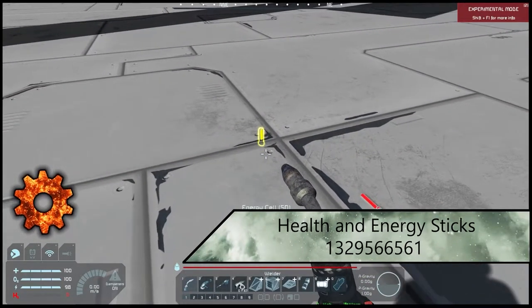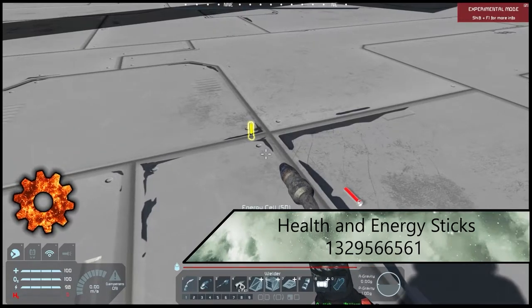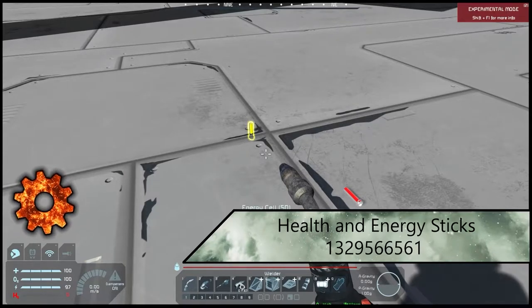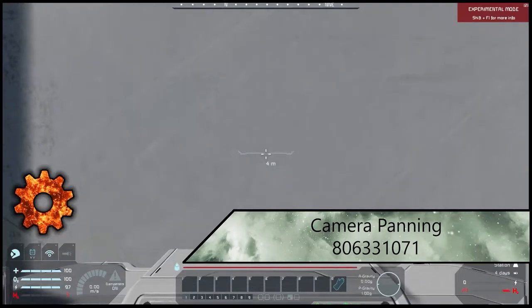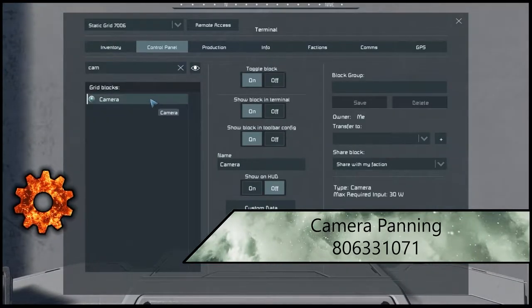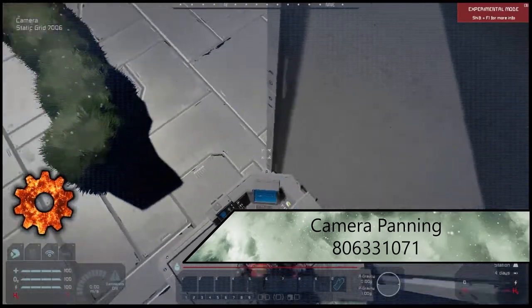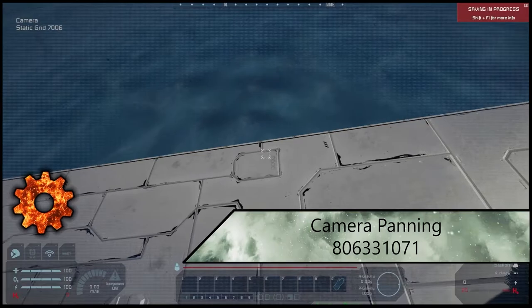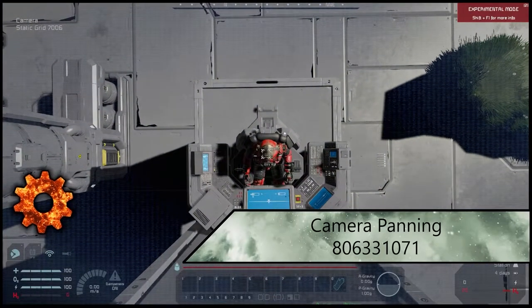Next up are the Health and Energy Sticks mod — little sticks in forms of 25% and 50% for energy and health. You keep them in your inventory, and whenever you get low enough they trigger and refill your battery or health. These are a game-changer for me — I don't have to constantly go recharge every five minutes at a station. I'd include these in every game. Next up is Camera Panning. By holding Alt you can look around, and holding Shift+Alt lets you change your orientation. It's a very nice convenience mod — kind of just a default for me now.